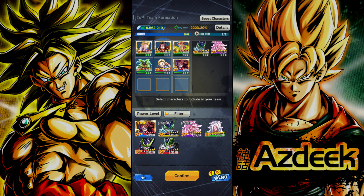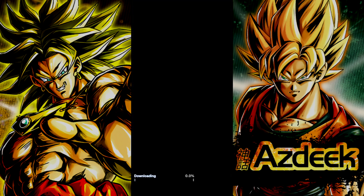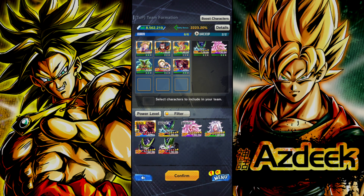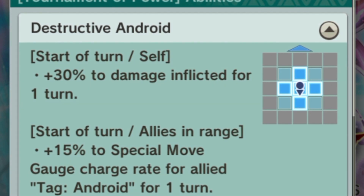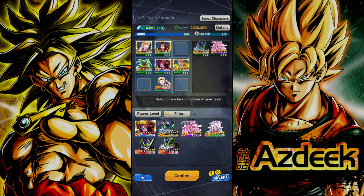Now we've crafted the Android team. I like to have Android 16 in the diagonal of red 18 so he can always come in and save her. The formation differs because I like Android 21 in the middle of everyone — that's how she buffs her team: above, below, left, right, and her own block. Make sure you're looking at unique abilities to get the full potential out of all unit kits.